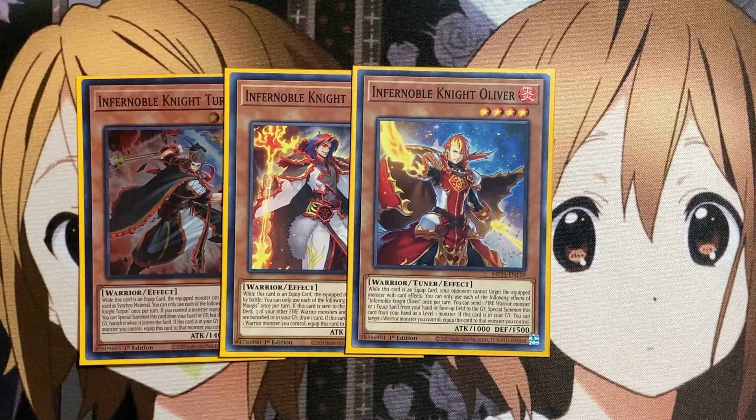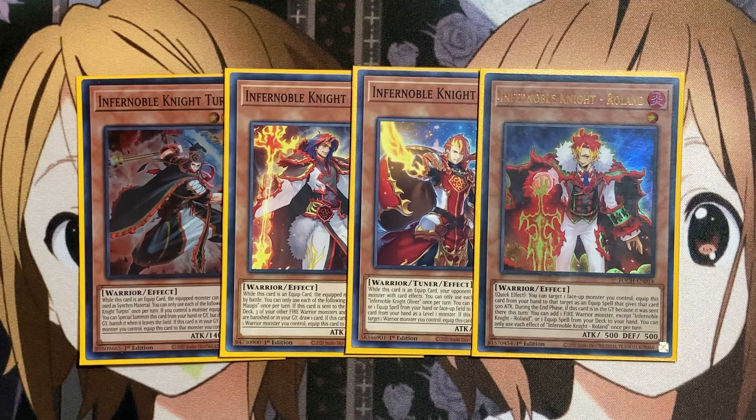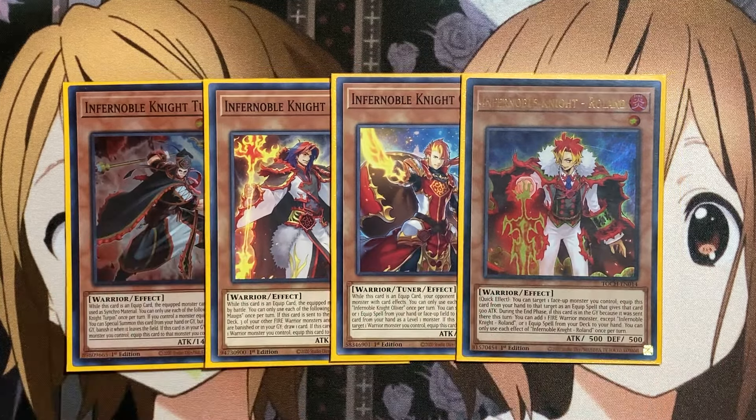That gives you more level adjustment, with the last card being Infernoble Knight Roland. You can target a face-up monster you control and equip this card from your hand to that target as an equip spell, giving it 500 attack. During the end phase, if Roland is in the graveyard because it was sent there this turn, you can add one Fire Warrior monster — except Roland — or one equip spell from your deck to your hand, giving you search power. You really just need the one-offs for these cards. The deck was somewhat limited with the Assault setup giving special summon access, but it's still a pretty nice setup with the other search power available.